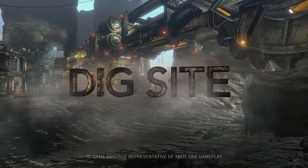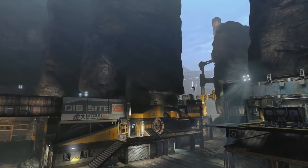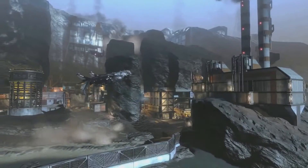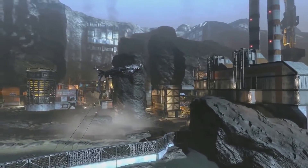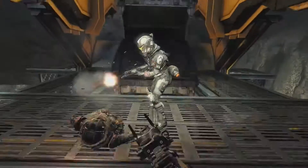DIG SITE. Sheer rock walls surround this militia mining facility, creating a bloody ground wall. Titan skirmishes erupt amongst the industrial processing buildings, while pilots use the terrain to gain the high ground of the massive rock saw.